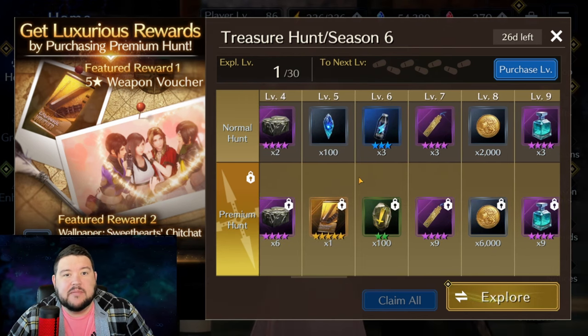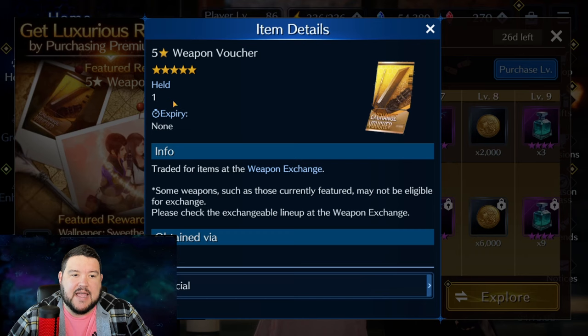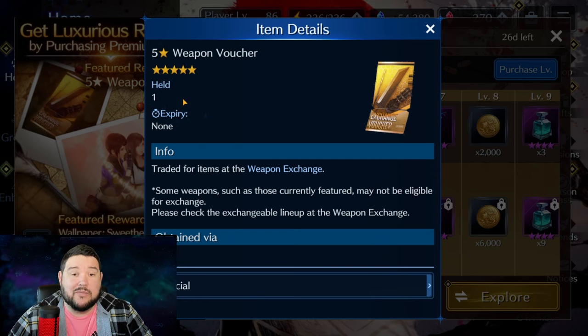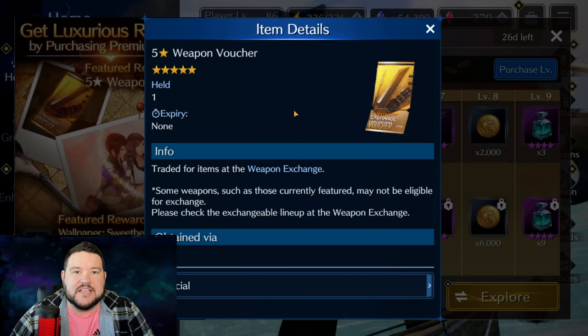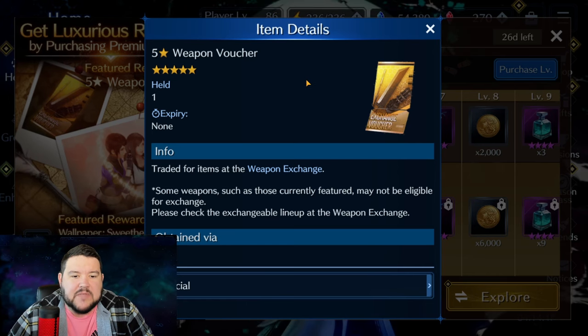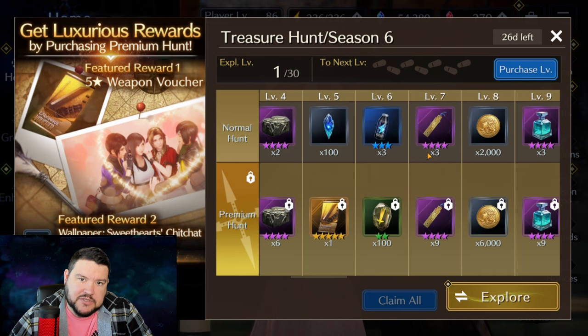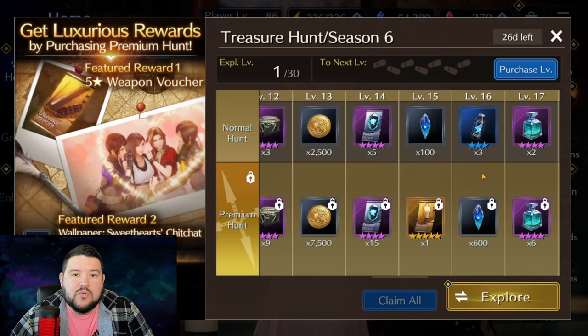The other thing — probably the most important thing you get — is this weapon voucher. This is the second month in a row they've offered this, and I got one from last month. If I buy this pass this month, this is going to be the number one reason I would buy it, because you literally get to pick a five-star weapon for any character — just invaluable for your teams. And then you also get an extra 4,500 crystals, which is pretty good value. And then obviously the gear voucher, if that's something you need.